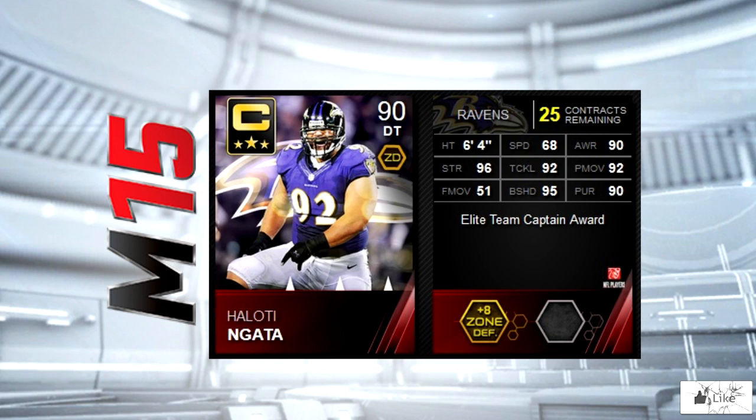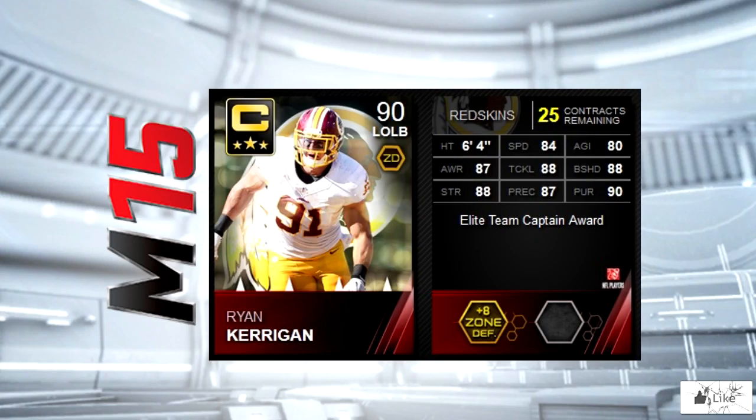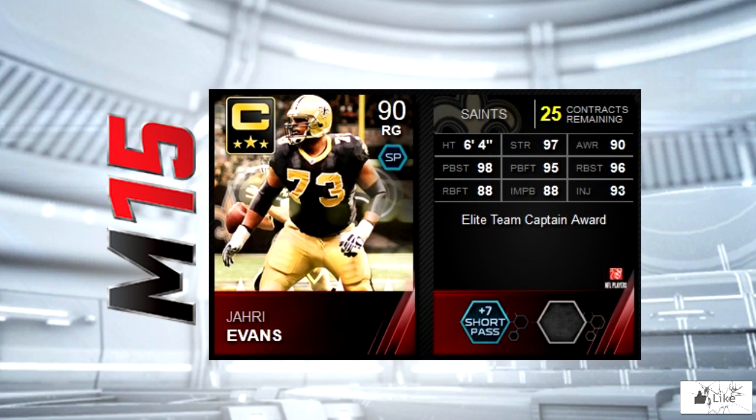Just gonna throw this in there — you've probably heard it before on the channel, a little inside joke — there's Haloti and 'gata.' Ryan Kerrigan shows up as the Washington Redskins team captain with 88 tackling, block shedding, and strength, with 90 pursuit. And here we have yet another amazing team captain reward — Jahri Evans representing the New Orleans Saints with 97 strength, 98 pass block strength, 95 pass block footwork, and 96 run block strength.